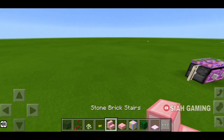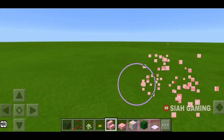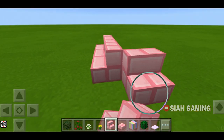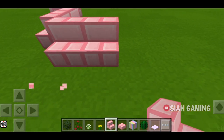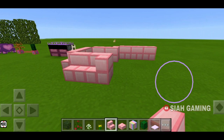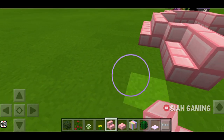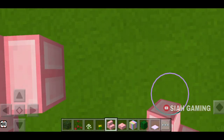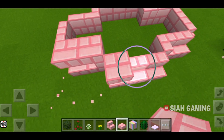So the next one is just like this. First, put three stairs like that, and then some stairs like this. Then make it round. Then do the same thing right over here. Then put slabs on top of the stairs.